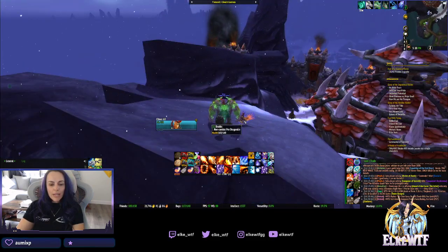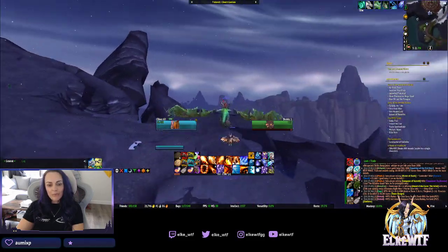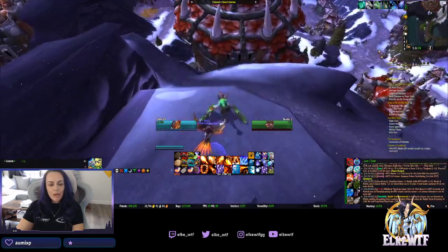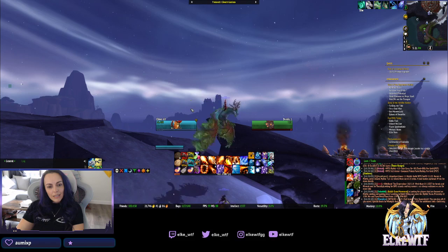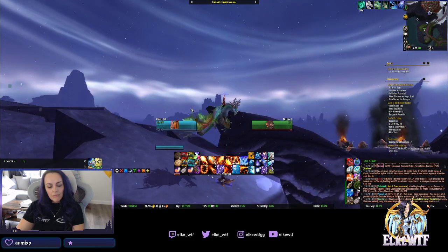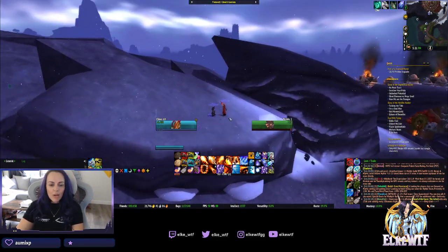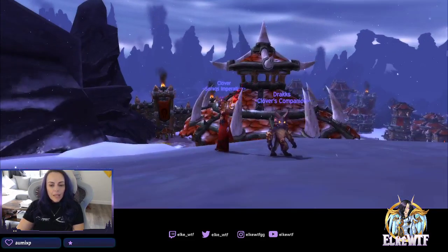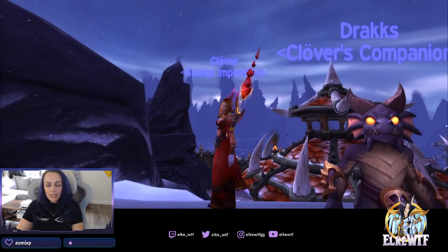Next up, we have the Drax pet. He's on his mount because he flies with you. He comes along, he's got his own little mount. He kind of doesn't move at first. Let's hop off the mount — now you see that Drax also hops off his mount. He is a pet version of the Dracthyr that we're going to be receiving as the new race.